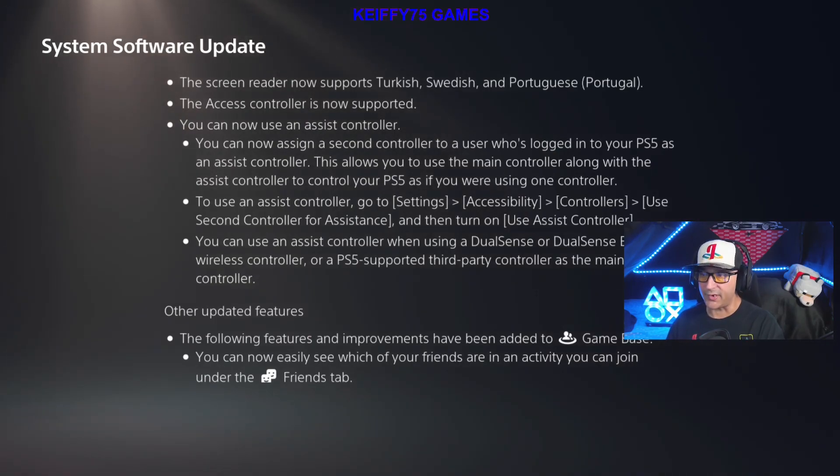To use an assist controller, go to Settings > Accessibility > Controllers > Use Second Controller for Assistance and then turn on Use Assist Controller. You can use the assist controller when using a DualSense or DualSense Edge wireless controller, or a PS5-supported third-party controller as the main controller.